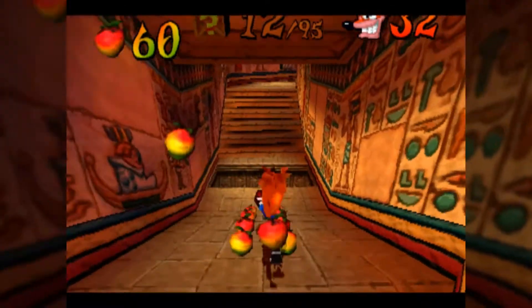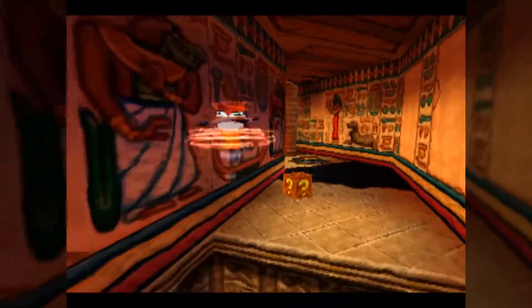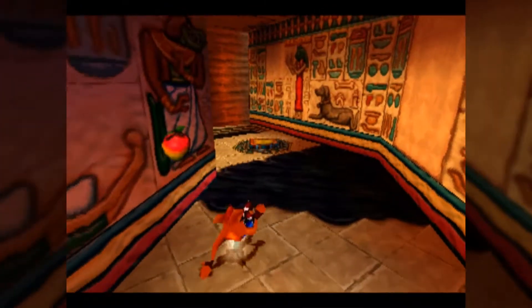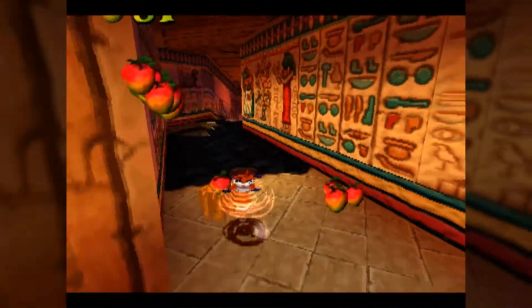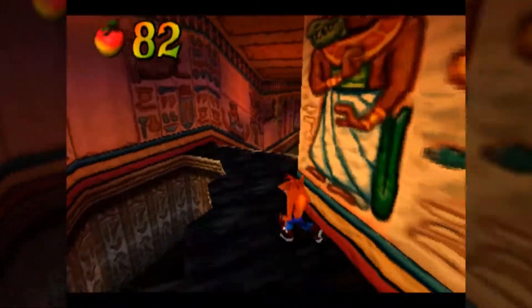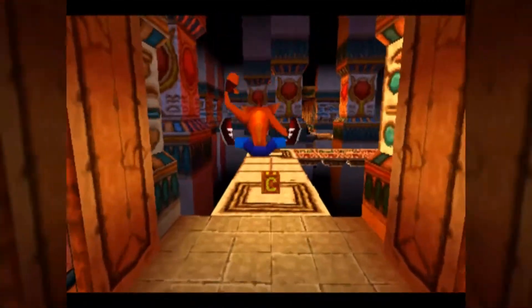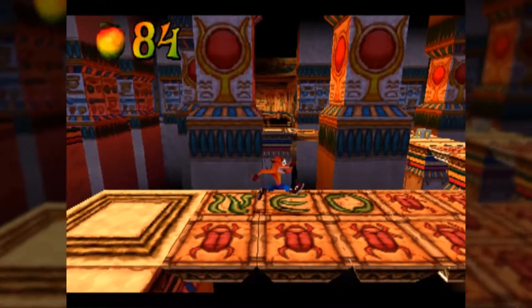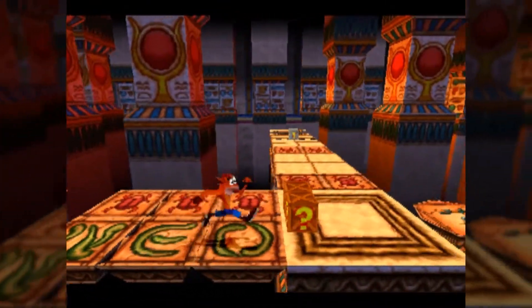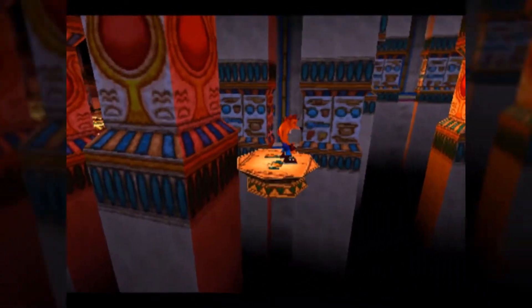Tomb Time is our first Egypt-themed level, and these are probably the most deadly in the game, just by virtue of how many traps there are. If it's not walls that'll slam in and bottomless pits, it's oil that'll see you slick and slide all over the place, or blocks of stone falling from above, platforms that fall beneath you, or about seven different other things. These levels are deadly — take your time whenever you're in one of them.